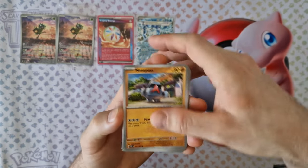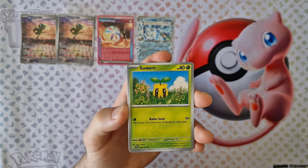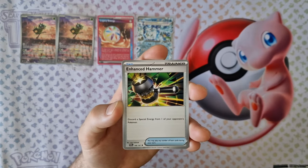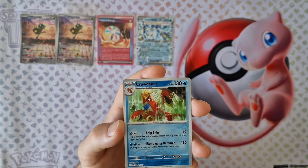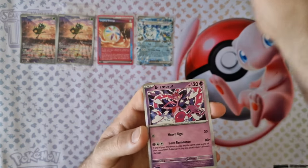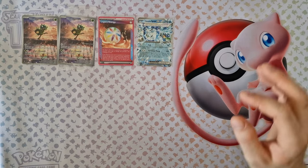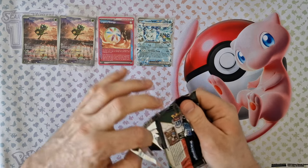Seventh booster: energy, Nocipass, Jynx, Flittle, Sunkern, Mask, Sunflora, Hammer — first of all it's Grass Festival — Grassy Ground, and last card: holo again. Hopefully we will see some better cards today.